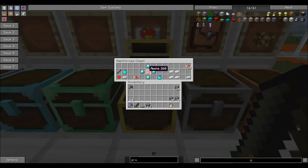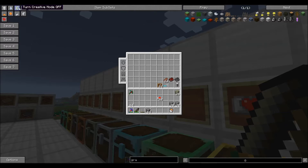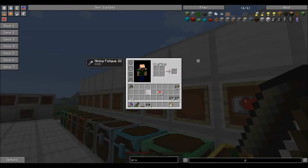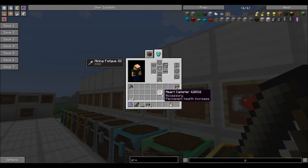A jeweled apple requires one apple and four diamonds in your crafting window. Remember, apples come from oak trees. Your empty canister is made from four aluminum ingots - just put it in your crafting window. Heart canisters stack up to ten. To use these, turn off creative and you will see a new inventory tab added with Tinker's Construct, with a shadowed out heart canister slot.